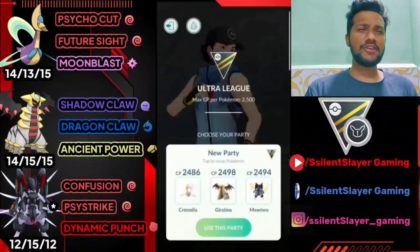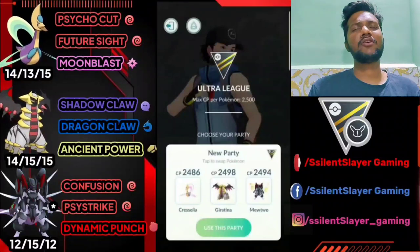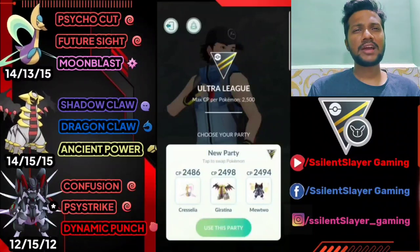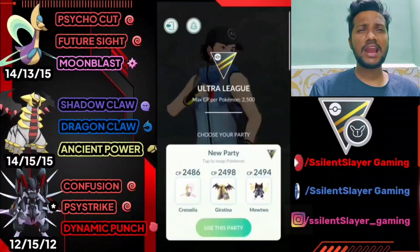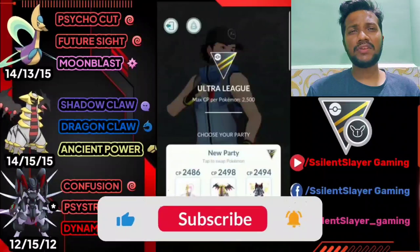Team 1, we have Cresselia, Giratina, and Armored Mewtwo. Moves for each Pokemon: Cresselia has Psycho Cut, Future Sight, and Moonblast. Giratina has Shadow Claw, Dragon Claw, and Ancient Power. Armored Mewtwo has Confusion, Psystrike, and Dynamic Punch. In this team I use Cresselia as lead, safe swap is Giratina, and closer is Armored Mewtwo.